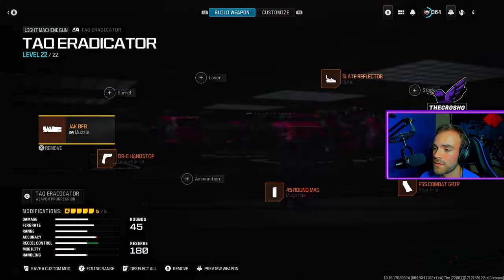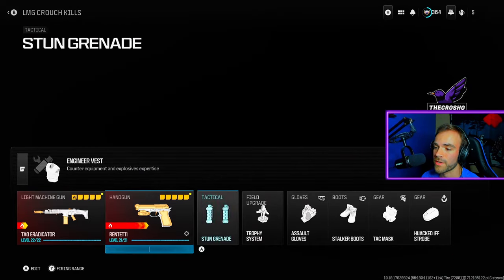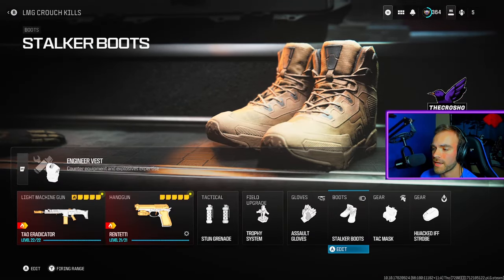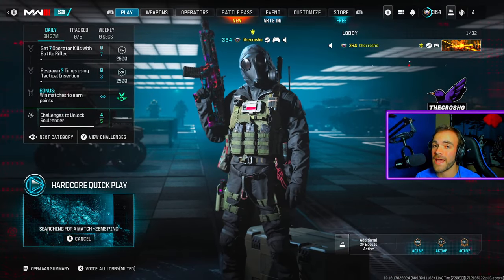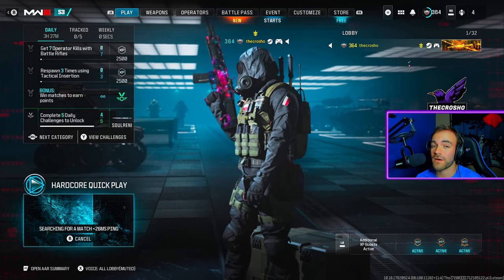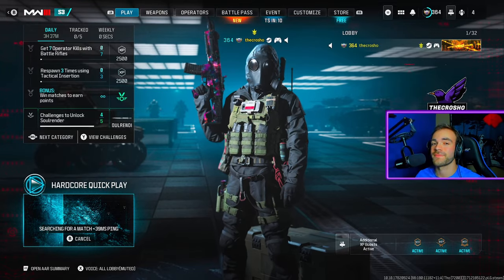You can copy my class setup if you want. We're going with trophy system, stalker boots, covert or tactical pads — whatever you want. Then just find a game and search for a match. I highly recommend playing an objective-based game mode, not TDM, so it lasts longer and you can get more aim-down-sights kills while crouching.